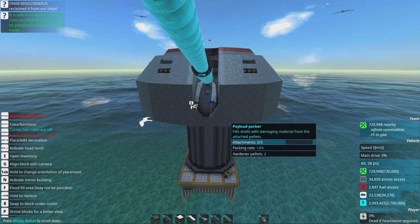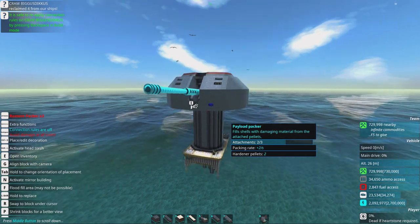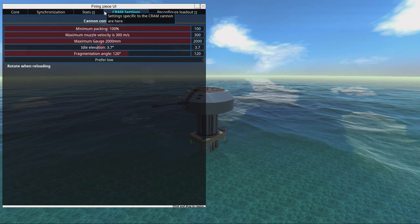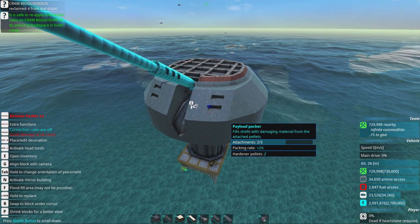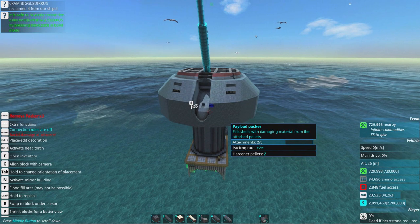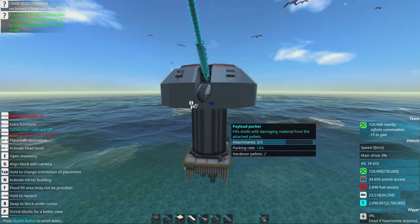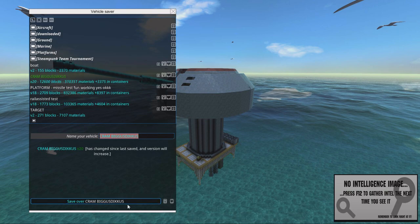It looks good and glorious. We have a little elevation — we can make a mimic to cover that up. I want to see how it looks at maximum elevation: oh no, it clips through. Maybe we can handicap the turret a little so it doesn't do so much elevation. We're going to save this thing — this is called 'vehicle CRAM' if you're interested.